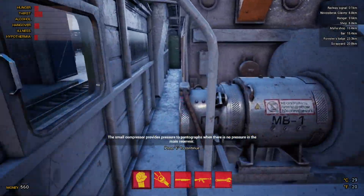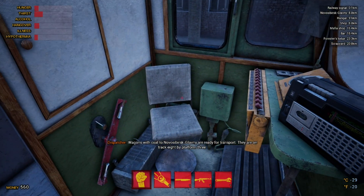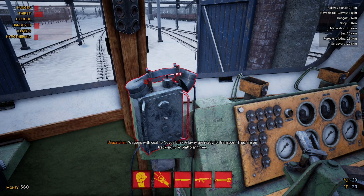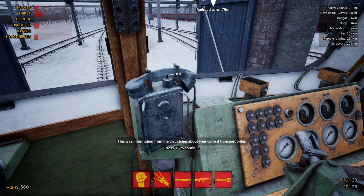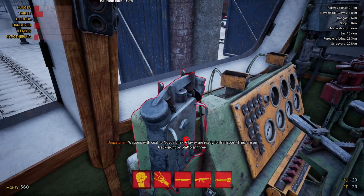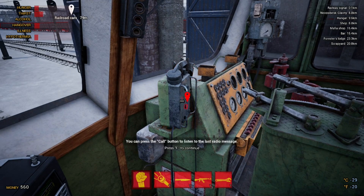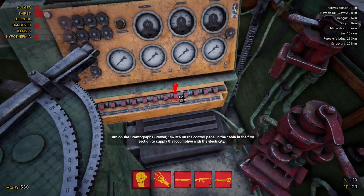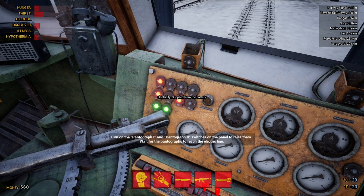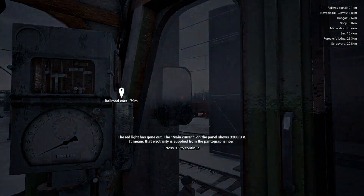We can hear the compressor starting to kick into place. We're going to turn on the radiator — there's some railroad cars over here with coal in them ready for our collection. We're going to start firing things up. We'll turn on the pantograph power supply — as you can see it's red at the moment, which means the electricity is supplied from the battery. We'll hit F to lift both pantographs.